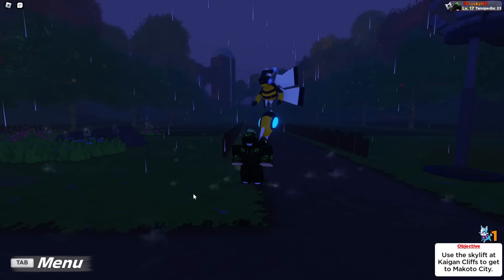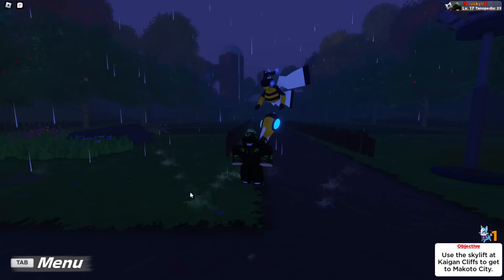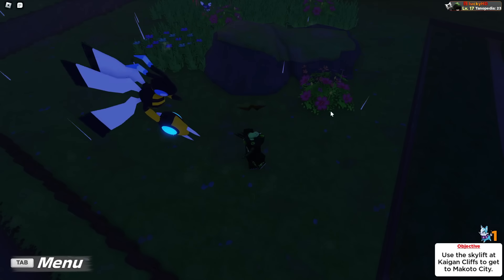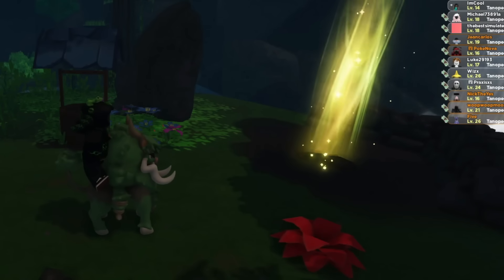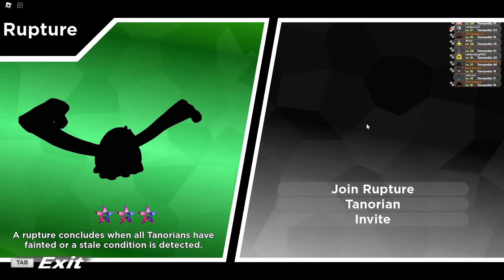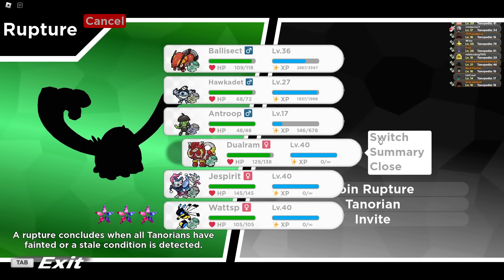So what on earth are ruptures? Ruptures are something that you can unlock after beating the second gym inside of Tales of Tenorio. They are essentially just little cracks in the ground like this right here. Ruptures can come in a bunch of different colors: red is a 1-star rupture, yellow is a 2-star rupture, and green is a 3-star rupture. The star count is just the difficulty — the higher the star count, the harder it actually is.